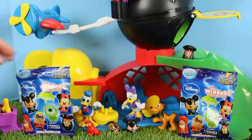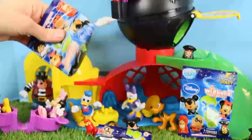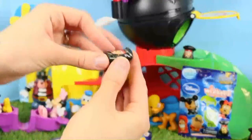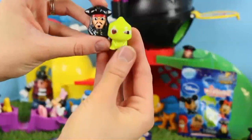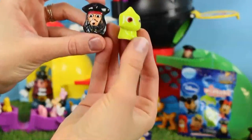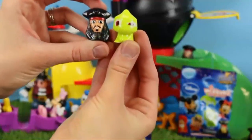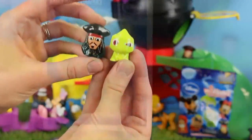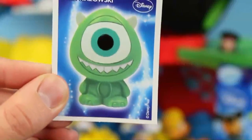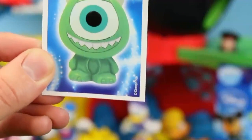Now for the super fun part, let's open up a blind bag Wikis. It'd be cool if we got another golden one. Another Jack Sparrow — he must be common. And this is Pascal from Tangled — that's cute, I like him. He's like giving us the stink eye. We also got a Mike Wazowski sticker, which I think we've gotten before too, but I love Mike so I'm down.